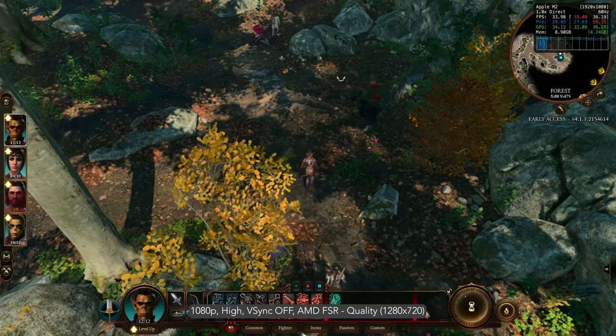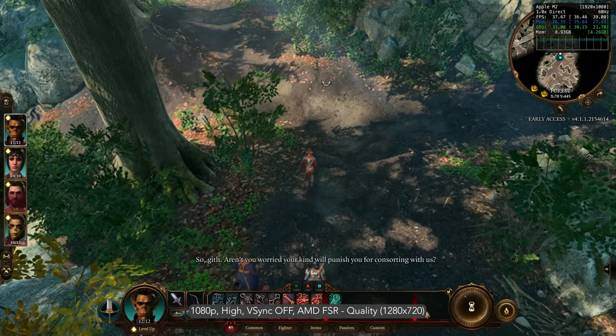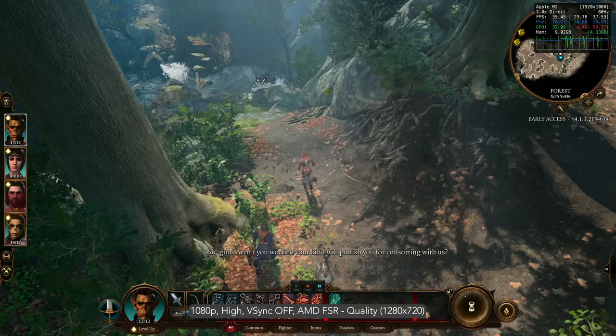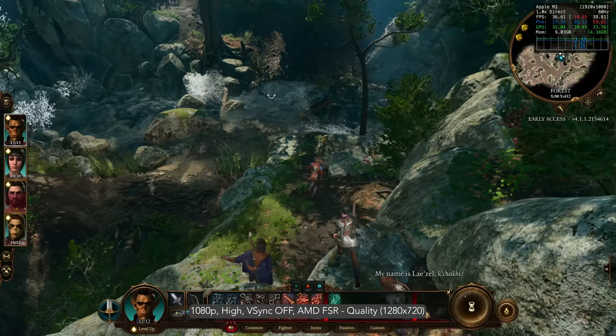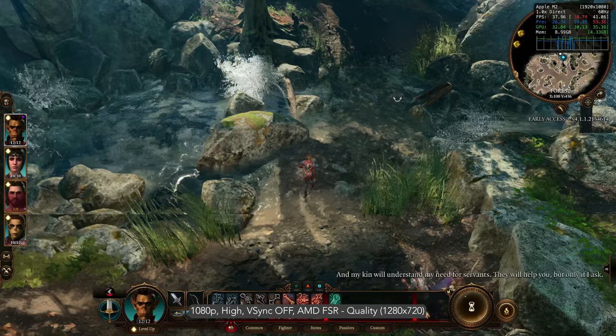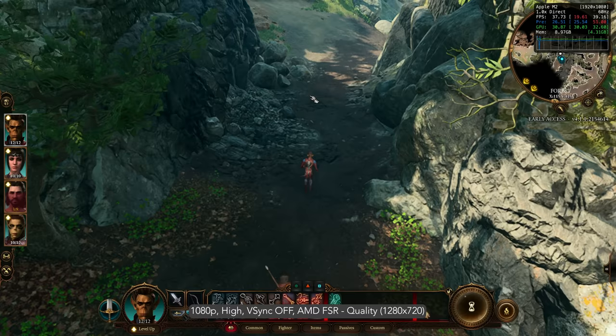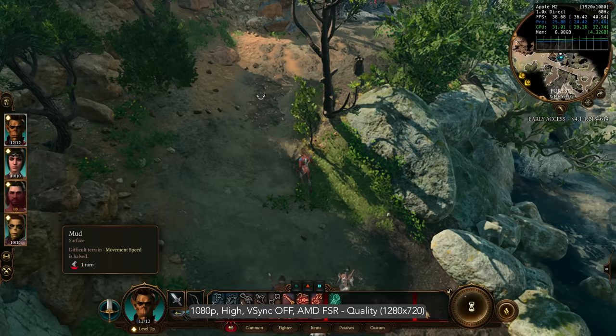Baldur's Gate 3 is a story-rich, party-based RPG set in the universe of Dungeons & Dragons, where your choices shape a tale of fellowship, betrayal, survival, and the lure of absolute power. On Mac it supports Metal 2.1, AMD FSR 1.0, and HDR. It's finally coming out of early access in August for PC, console, and Mac on the same day. The Mac developer Elvorels told me they are looking into supporting Metal FX upscaling in the future but can't confirm it yet.